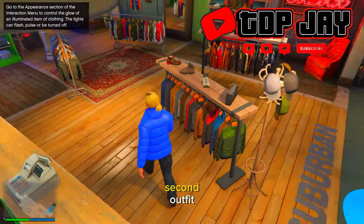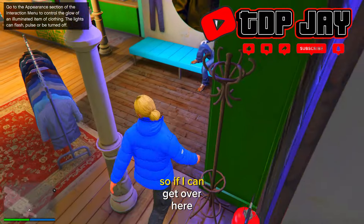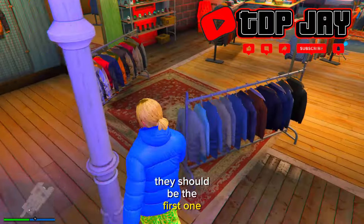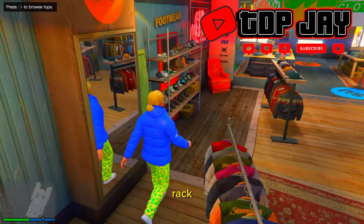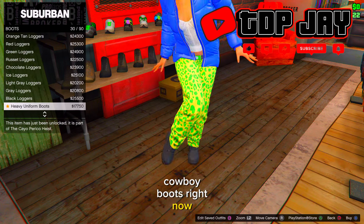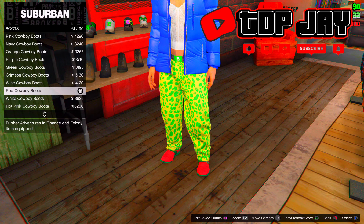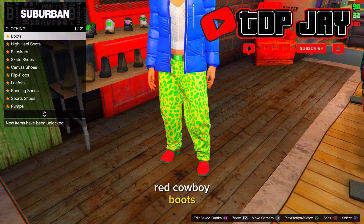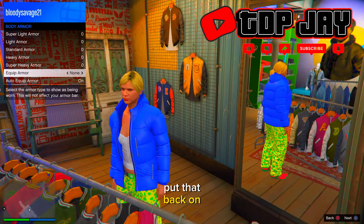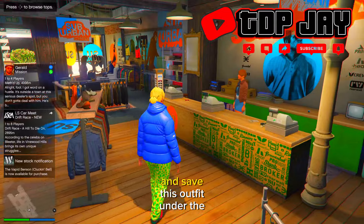Save this as the second slot and name it 'New Outfit One.' Now go back to make the second outfit. Head to pants and go to sport pants — buy the spotted muscle sport pants, which should be the first one. Then go to shoes, click on boots, and buy the red cowboy boots. Once you have those on, bag out, pull up the interaction menu, and put the heavy green armor back on.